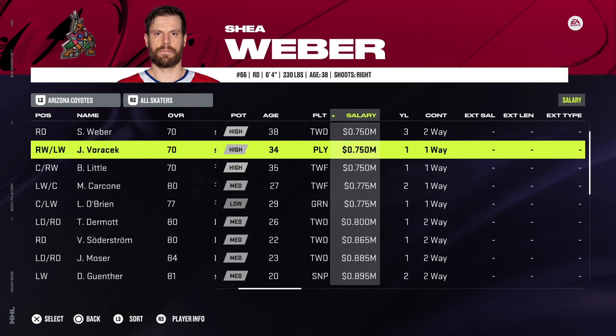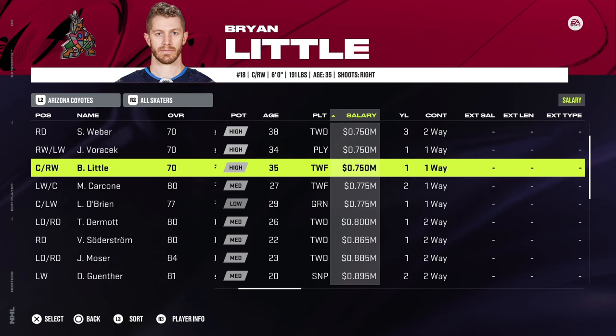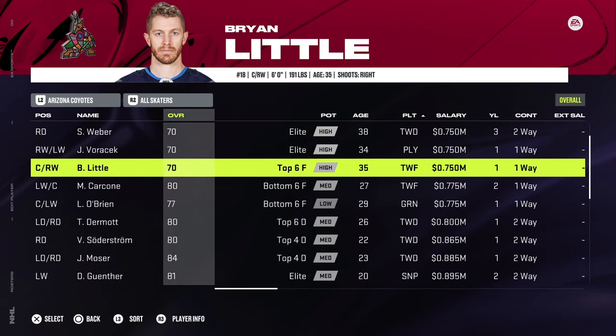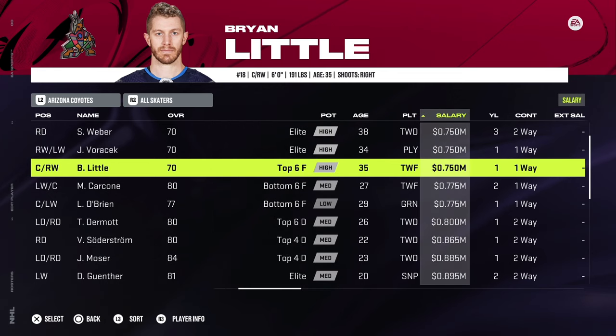Essentially, if a player is retired but not really retired — the Carey Price's and Shea Weber's of the world — they're put as 70 overall and on league minimum. But in reality their money is still being used by the team. Teams like Tampa with Brent Seabrook, Toronto with Jake Muzzin and Matt Murray, et cetera.